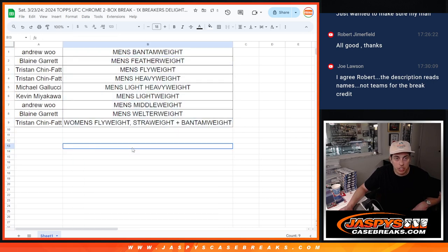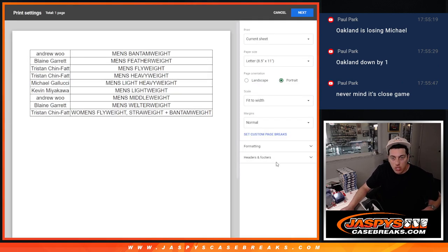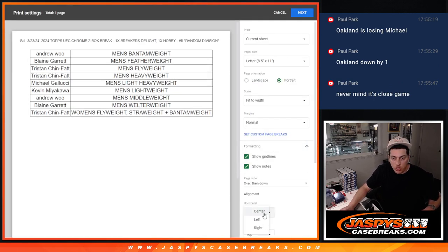So we'll do a little trade window — give you guys a minute to see if anybody wants to trade one of the divisions they have. I'll pause the video for a minute. All right guys, no trade chatter, so trade window's closed. Let's print this out and we'll get ripping.